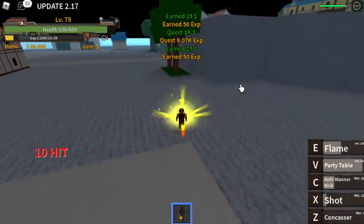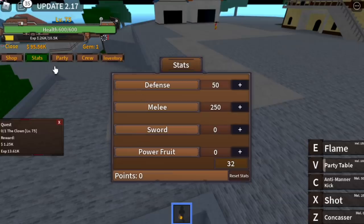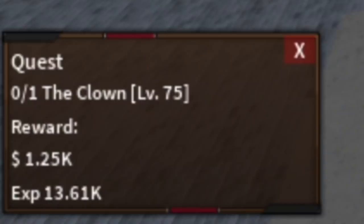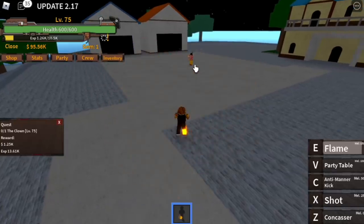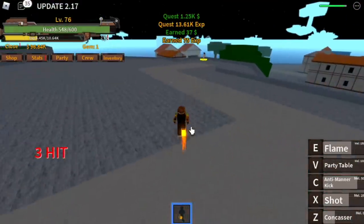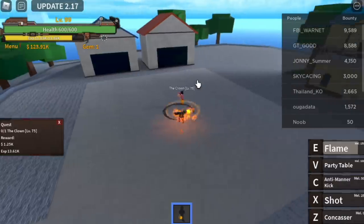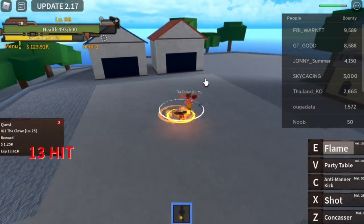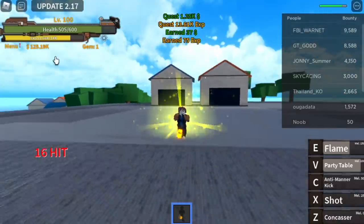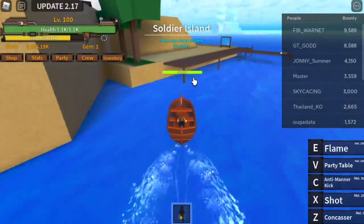Our goal is to reach level 75. Use your Z skill and C skill to travel — that's equivalent to one Soru. For the clown pirates, you just need three skills. Don't forget the flame: Z skill, X shot, and anti-mana kick is enough. Or use flame and party table. Your goal is to reach level 100 here, and after that move to your next island, which is the Soldier Island.